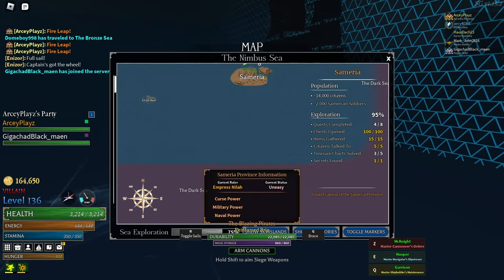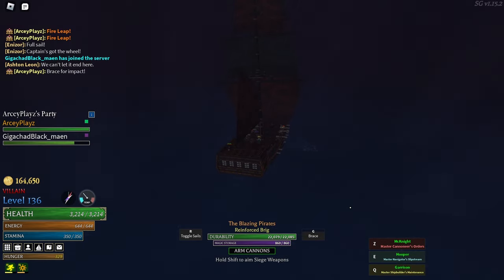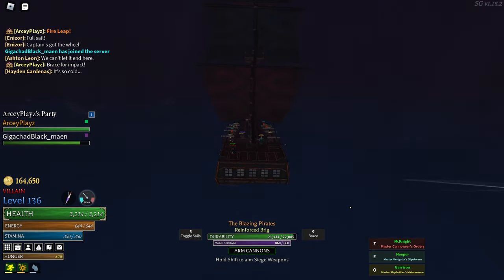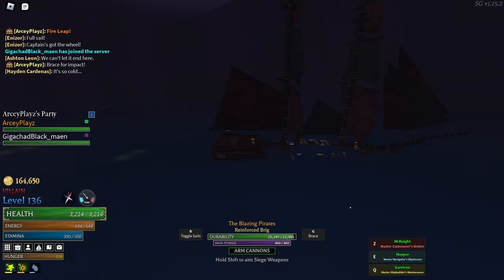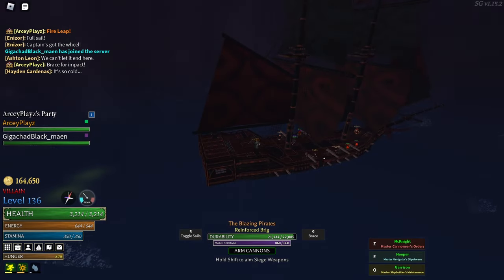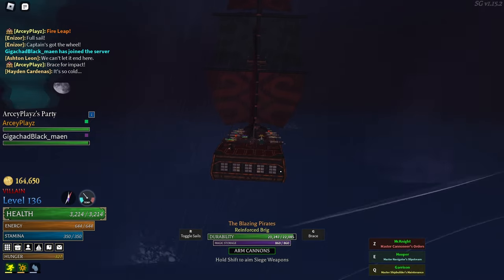Here's the border — we're going right through it heading up in the nimbus sea. I'm not sure if any of the new drops, like the new hulls or sails, are in the dark sea chests. I think I did get willow sails from dark sea chests but I can't remember honestly. I don't think the new ship parts are in dark sea chests — correct me if I'm wrong in the comments. For now, dark sea chests are mostly used for farming exotic scrolls.